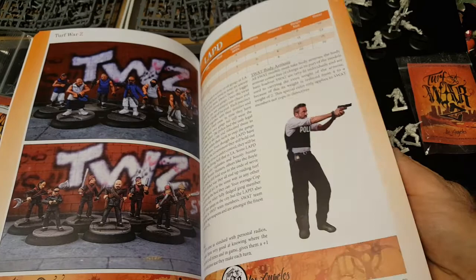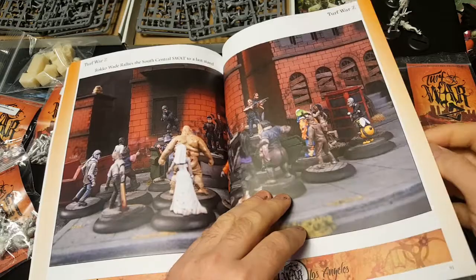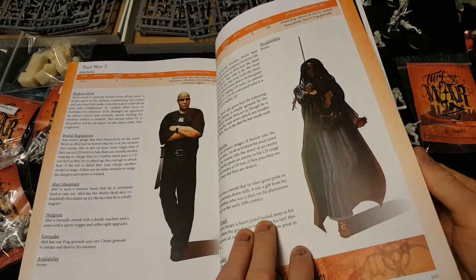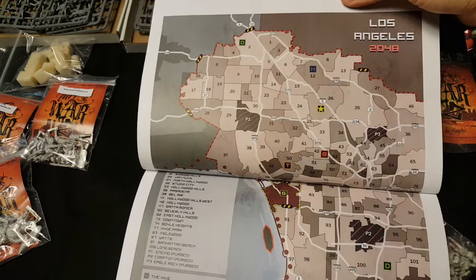LAPD — I love me some cop miniatures for sure. Got your survivors, your average citizen kind of folk. There's a nice big spread of some police fighting against some zombies, got some iconic characters, and the Dread King — this is the one I was most excited for. There's also a neat little map of 2048 L.A. during the zombie apocalypse.